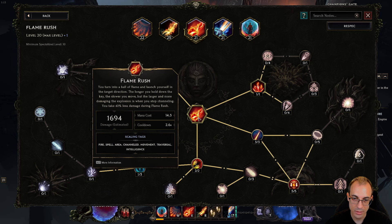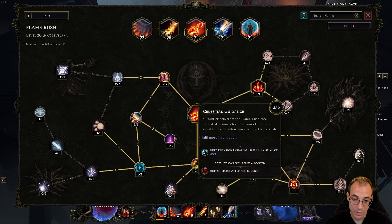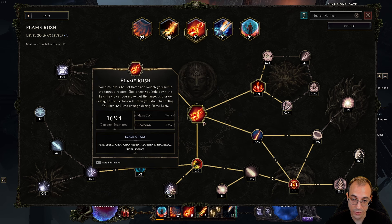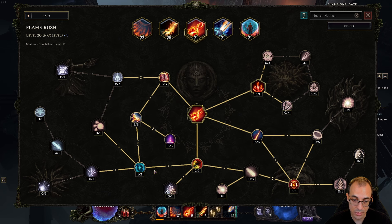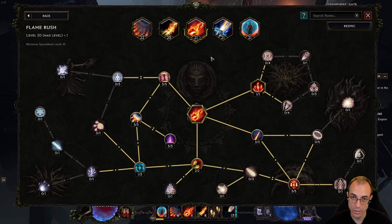Then we have a mobility skill in Flame Rush, and we get a few different things out of it: Frenzy Duration, some DR from Runic Eclipse which persists after Flame Rush, and due to our high movement speed, Flame Rush also moves faster. We also get extra range, and getting fire resist shred stacks is one of the reasons I went for Flame Rush because it synergizes with our other skills.